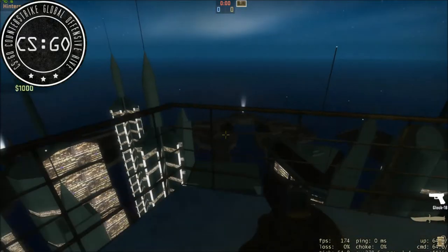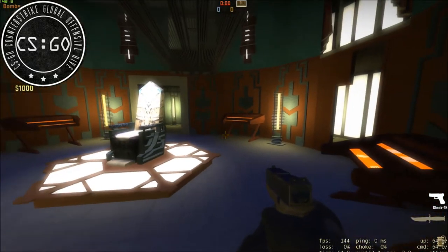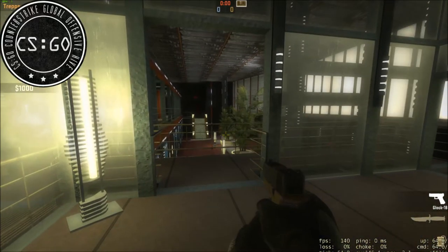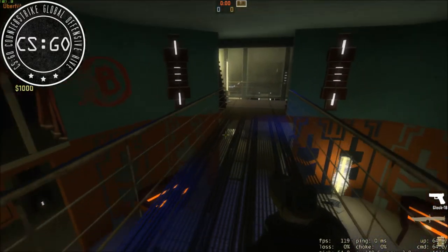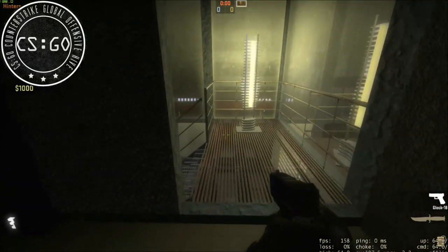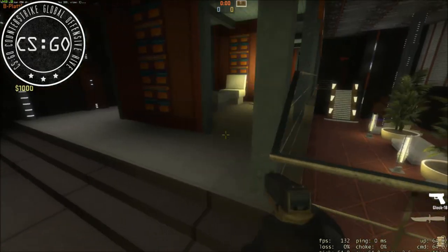Hier wieder ein kleiner Balkon mit Ausblick auf die Stadt. Überall da, wo ihr euch hinhockt, um die Bombe zu beschützen, da werden sich dann auch die Bots dementsprechend platzieren. Ich habe die Bots so realistisch wie möglich versucht zu navigieren. Da ich die Map schon mit sehr vielen Leuten gespielt und geteilt habe, habe ich deren Bewegungsarten und Methoden angeeignet und die Bots dementsprechend nachgebaut, sodass sie dieselben Bewegungen ausführen.